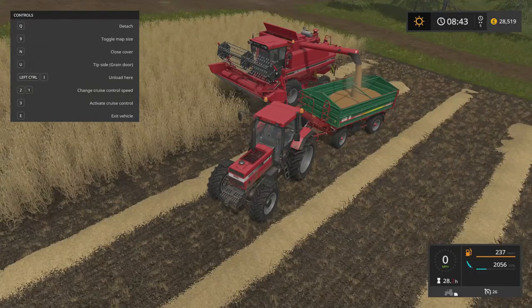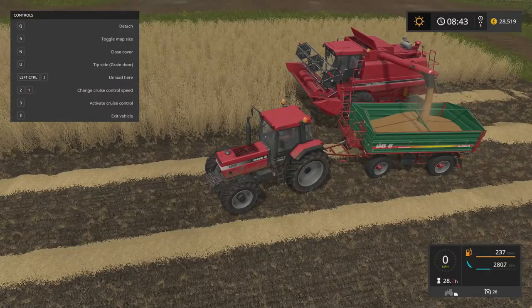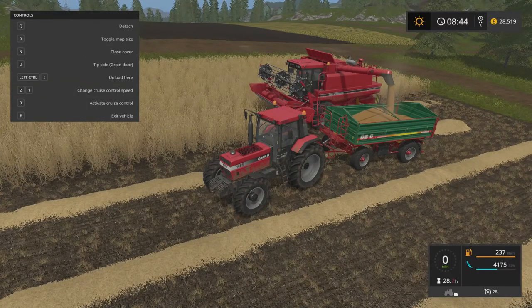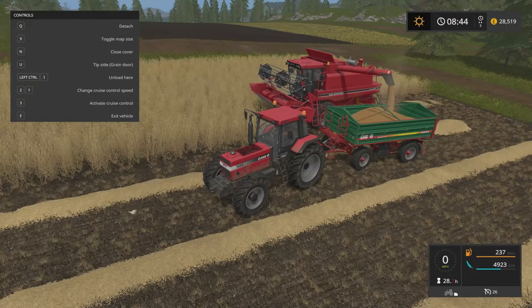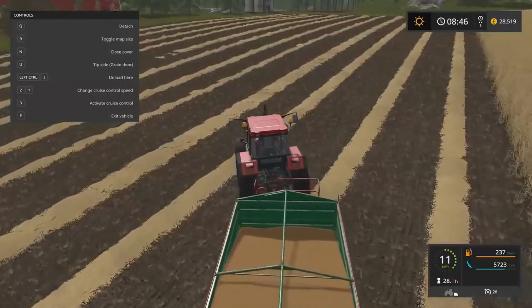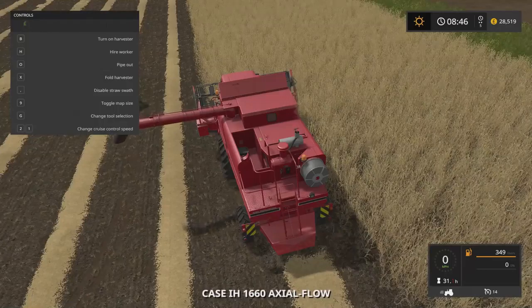So if we get out of that right now and then jump into this, we can put the pipe out like this. There we go, I'll just reverse that up a little bit. So now we are transferring all of this — I think this is wheat or is it barley or something? I don't even know what it is, but we are transferring it into there as much as we can carry, and then we can go over and have a drive to the bakery and sell this. I've got the help controls up at the top left because I still don't know some of the buttons that I need to press and some of the keys for getting the tools out and stuff, so I'm just going to keep that up for a little while until I get confident enough.